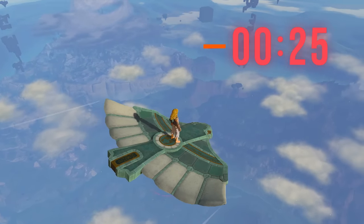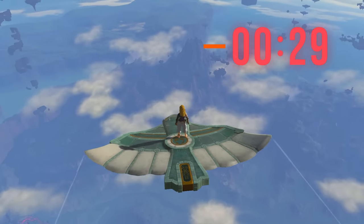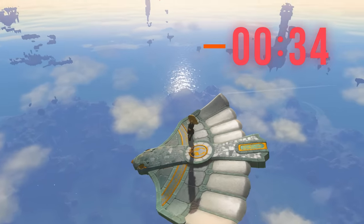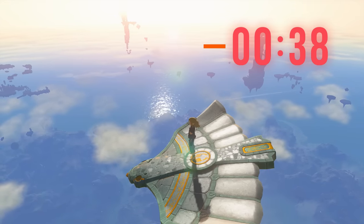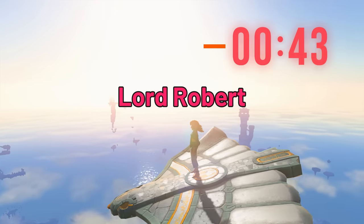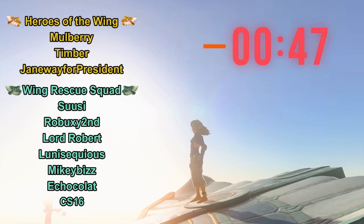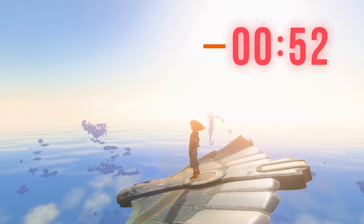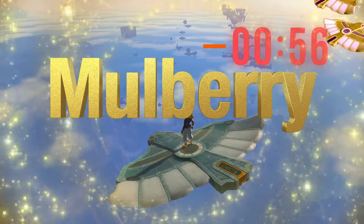Before we get started, we need to thank the people that spent about a month not only figuring out how to get this wing, but also figuring out how to do it on all versions of the game — with or without glitches — and refining those methods to make it as easy as possible. First, I'd like to thank the Bread Pirate for the original inspiration. I'd also like to thank Lord Robert for rallying the team around this common goal. And I'd like to thank all the awesome people from the Wing Rescue Squad in the Hyrule Engineers Club. Last but not least, I'd like to thank Mulberry — he was the first person to free the Infinity Wing.